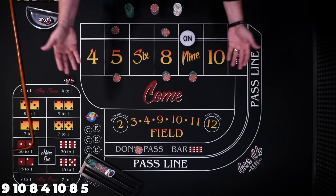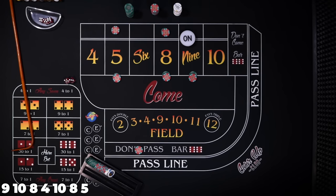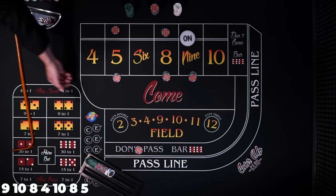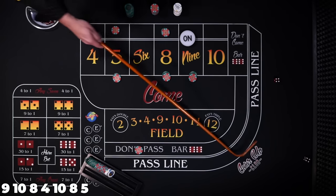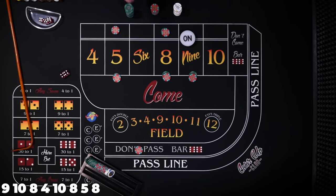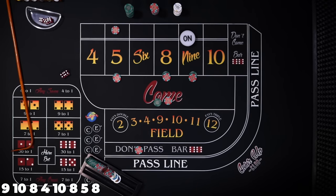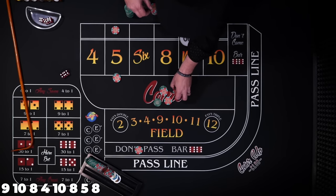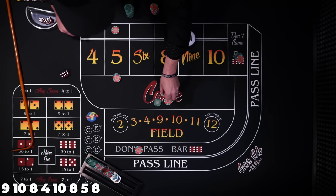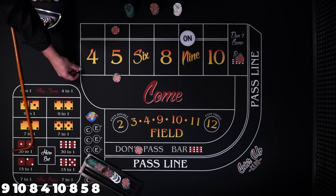Now we're in that position where we can't lose — we're going to win $5 or $12. There's the 8 — we lose $30 down behind but win $35 on the place, so we rack up $5. Dealer, pull down the 8 and the 9, then put $30 in the don't come.